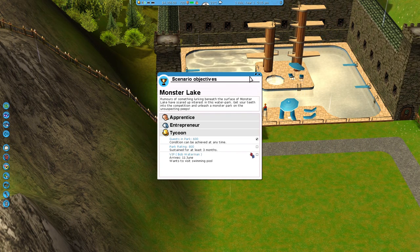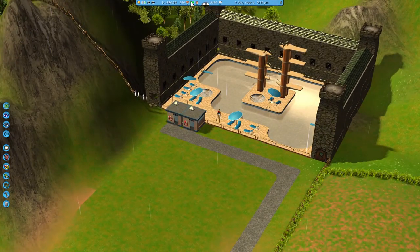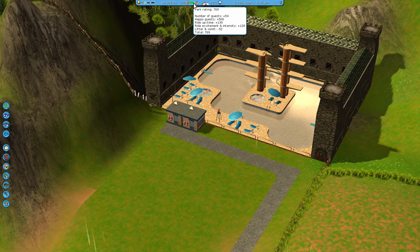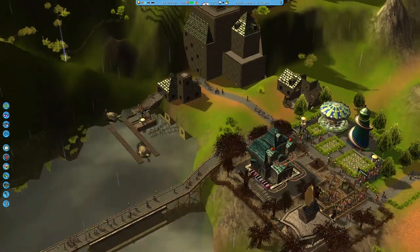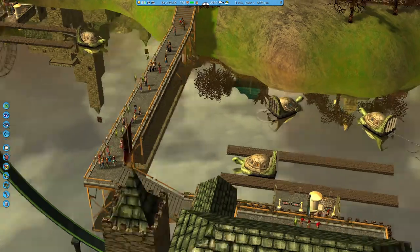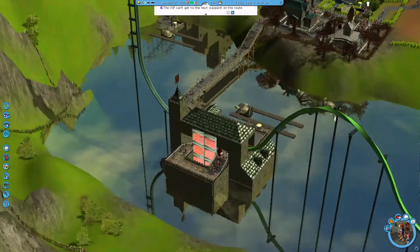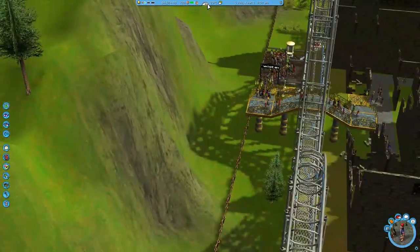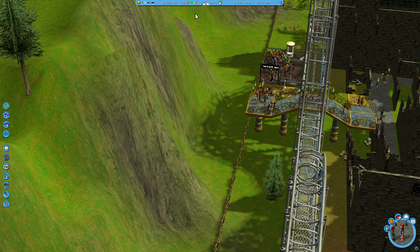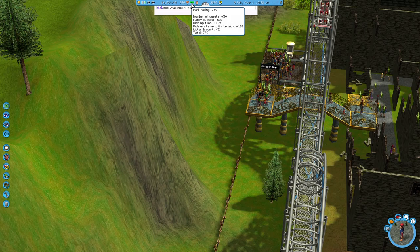I have just completed my pool. Looking to finish that objective with our special guest. Looks like litter and vomit is still causing issues around the park. I'll try and find the main area of litter and vomit — I'm assuming it's up here near this rod maybe. Nope. I am quite confused as to where this negative 50 litter and vomit is coming from.